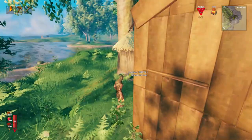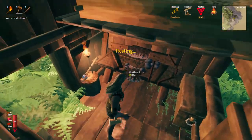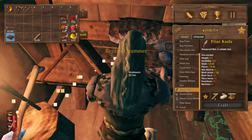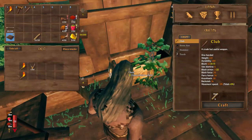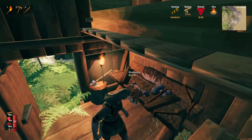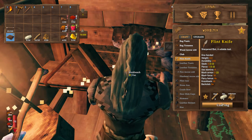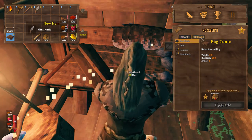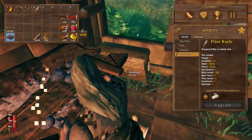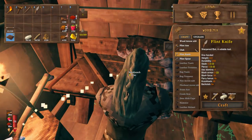Let's check and see, because I would love to get my hands on a flint knife. Flint knife - I need... oh, I have that. So we need scraps and flint. Let's make ourselves a flint knife. And let's see if we can upgrade it. The knife - we need two more, which we've got.